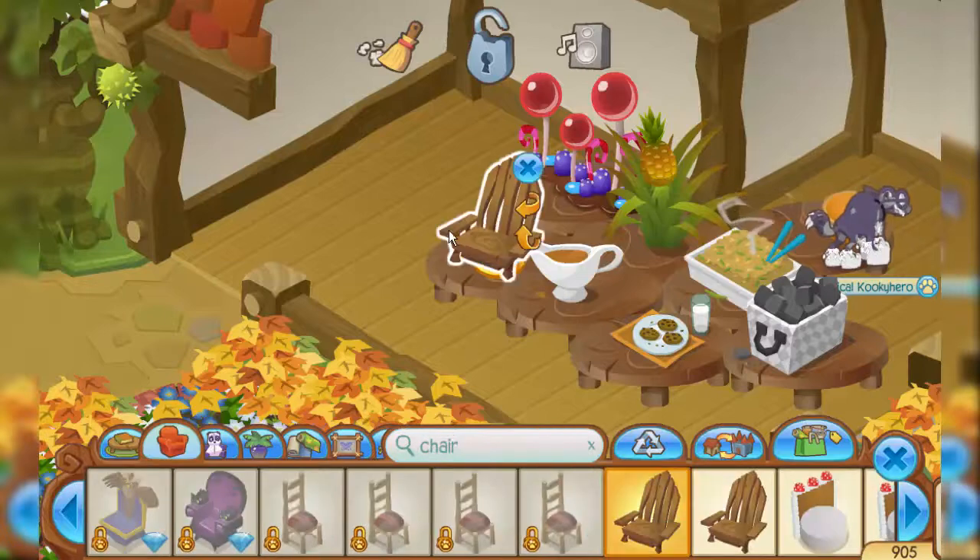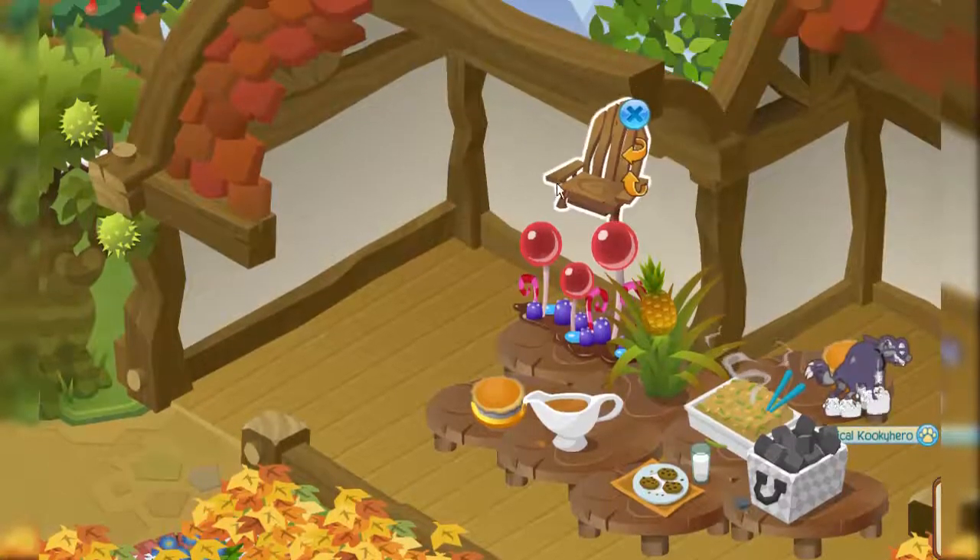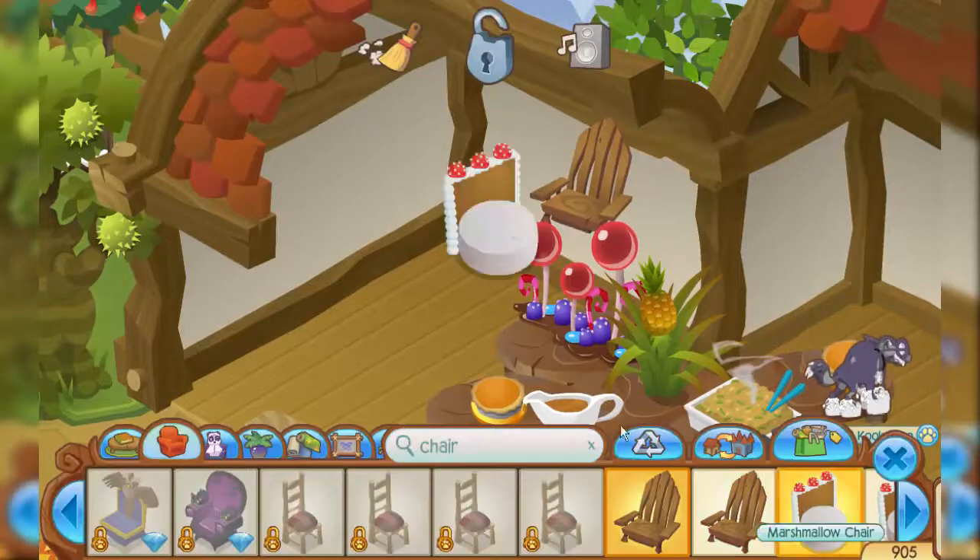Now we need another element of surprise, obviously, because this is not shocking — this is just average den decor. Next up is to put chairs on the walls so that nobody knows where to sit and they just want to cry.